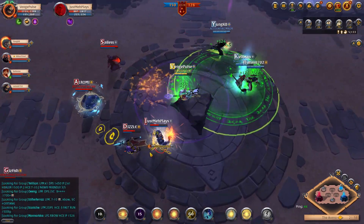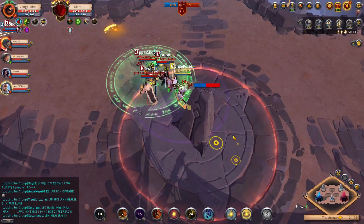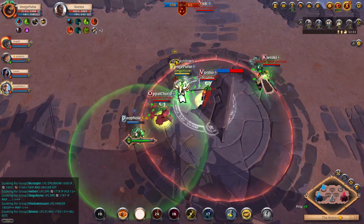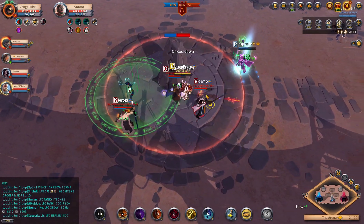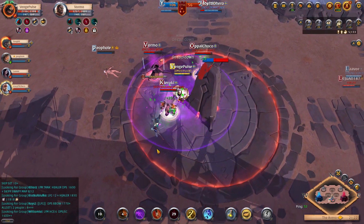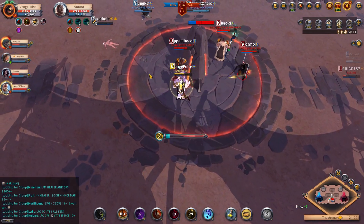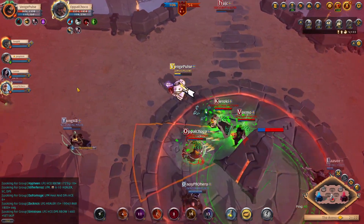When tanking in the arena, survivability is a key consideration and this build definitely provides that. The healer and I approached these guys and started contesting a point. We had teammates on the two other points, and as you can see we're holding out this tower really well. The healer gets wiped out pretty quickly but I'm able to survive just long enough to hold out until more teammates arrive — they can't capture the tower and get no points.